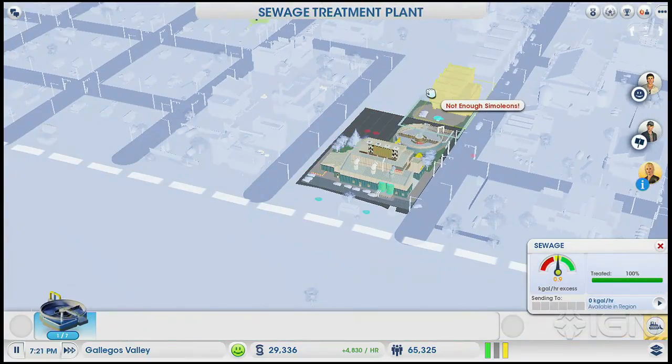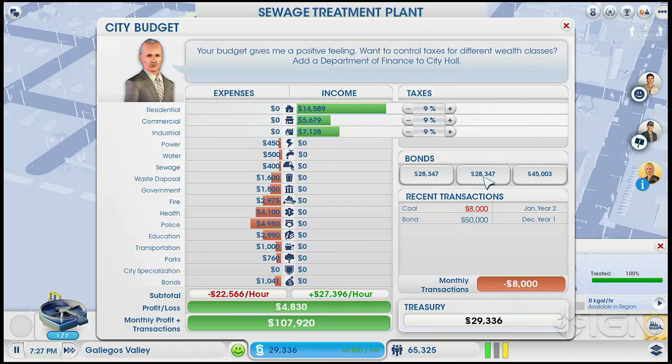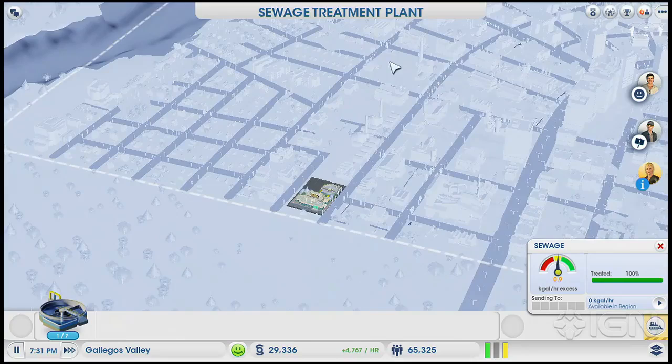We talked about this forever ago, right? I wanted to have room to — not enough simoleons. I am just on a spending spree here. That's trouble. How much are these — 40? I'm going to take a bond. Oh, I still have these bonds out, huh? I thought I was out of debt. I'm not even remotely close to being out of debt. Alright, forget it.